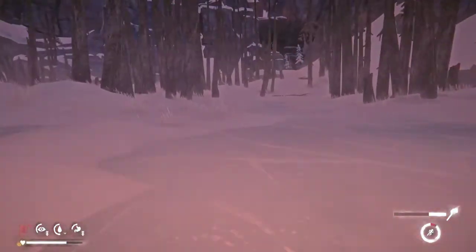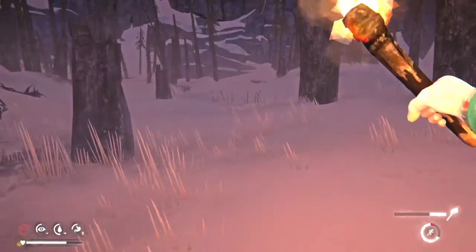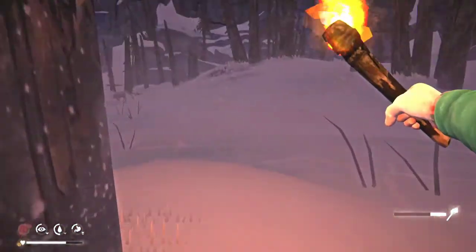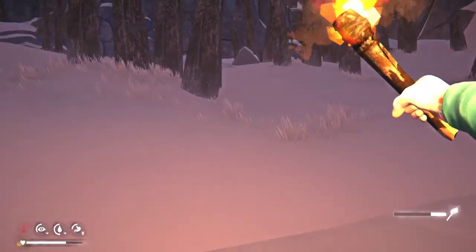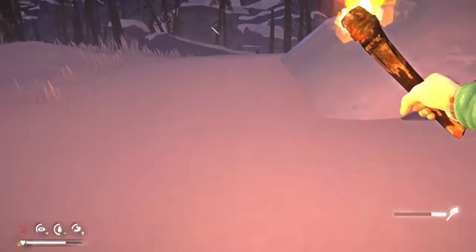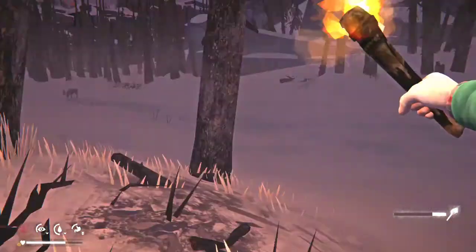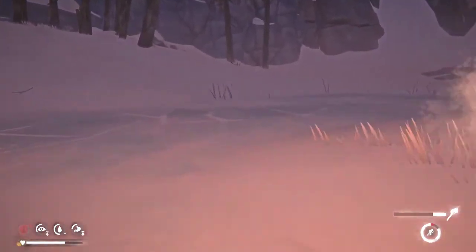This is close to the last of the cattails on this side. We have a moose — the Ash Canyon moose is out, and I do not want to mess with this moose because that will ruin climbing days. We're not going to be able to get to the summit if we get stomped by the moose. So we're going to circumvent the moose completely and ignore him altogether, because that's going to spell disaster.